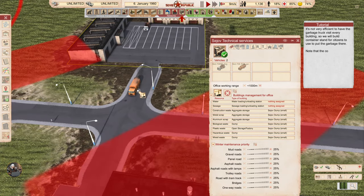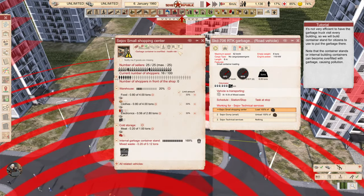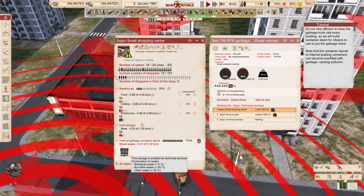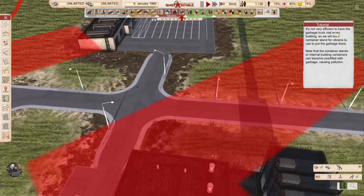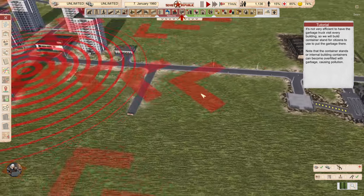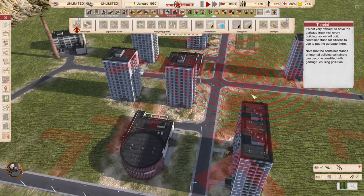The trucks are already working. One is heading to the shopping center. It's 172% full with burnable waste and biological waste — that's so cool. It's not very efficient to have the garbage truck visit every building, so we build container stands for citizens to use to put garbage there. Note that the container stands or internal building containers can become overfilled with garbage, causing pollution.